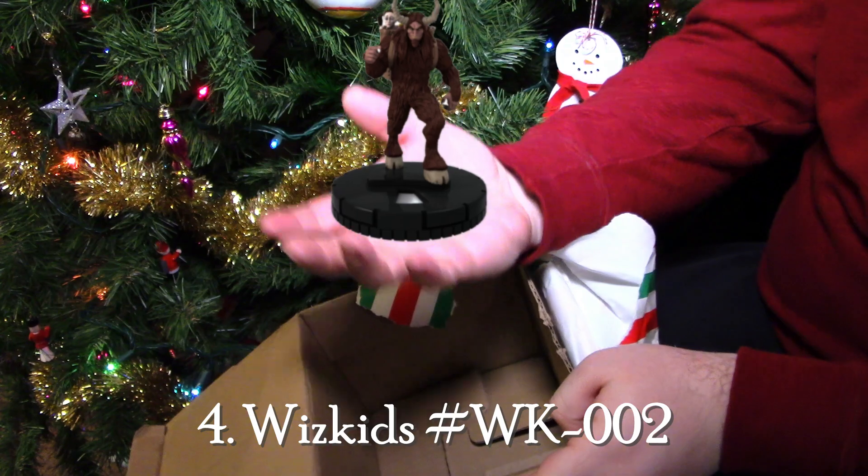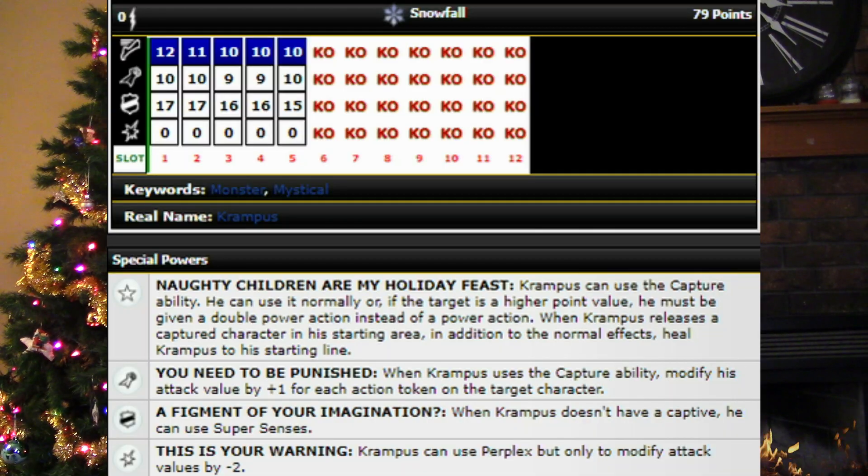Coming in at number four, we have Krampus. He starts with a 12 movement with plasticity, 10 attack, 17 defense, and 0 damage, and he's indomitable, and again has the Snowfall team ability to make him a wild card. Krampus starts off with a trait that says he can use the capture ability, and he can use it normally, or if the target is a higher point value, he must be given a double power action instead of a power action. When Krampus releases a captured character in his starting area, in addition to the normal effects, heal Krampus to his starting line.